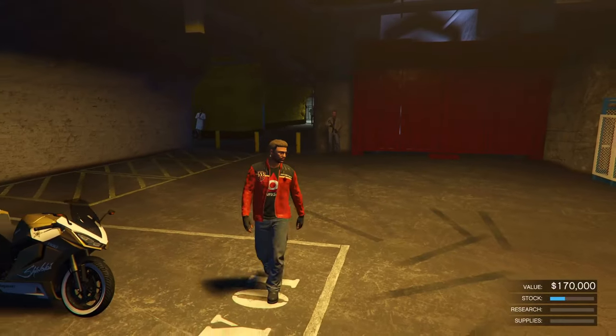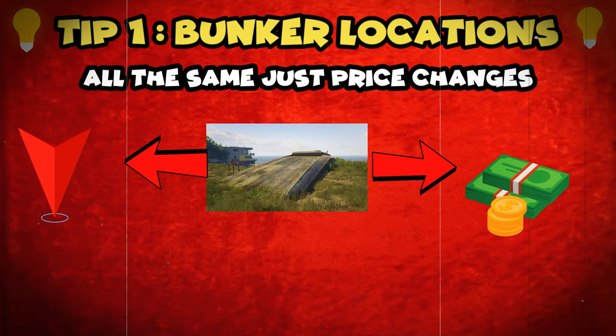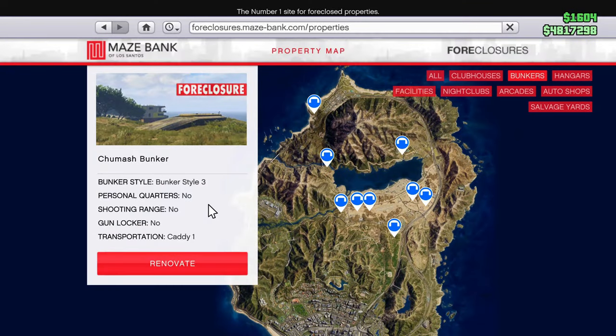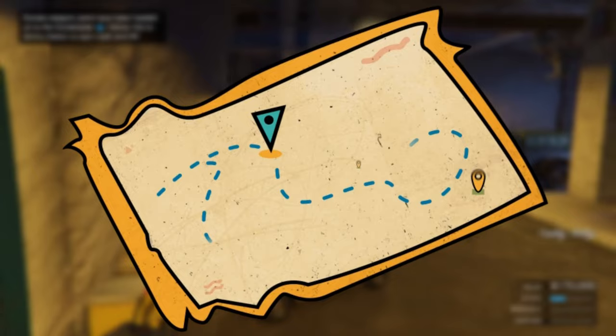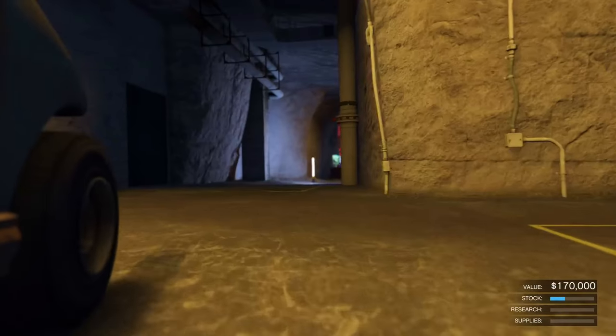First, you need to buy a bunker from the Maze Bank Foreclosures and there are lots of bunkers to choose from. They are all identical — the only difference is location. I would definitely recommend you purchase the Chumash bunker as it's one of the best ones, plus it's closest to the city. It's going to cost you 1.6 million.